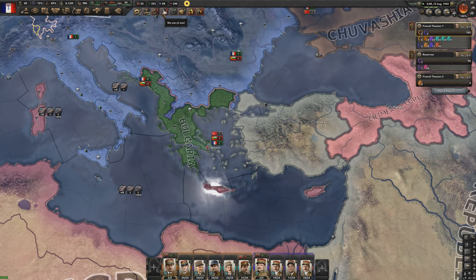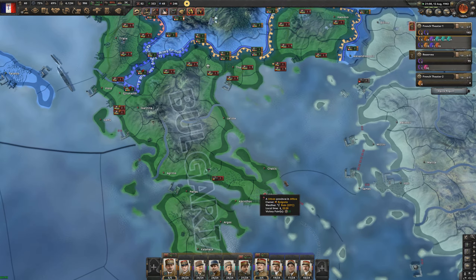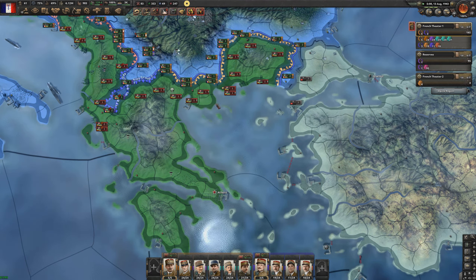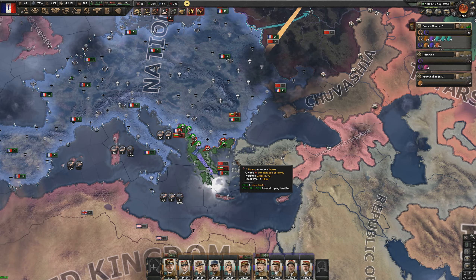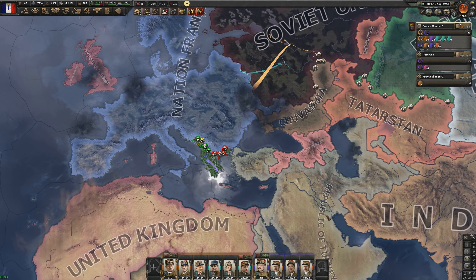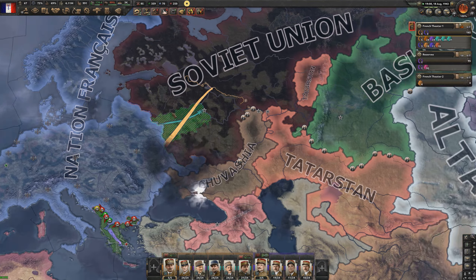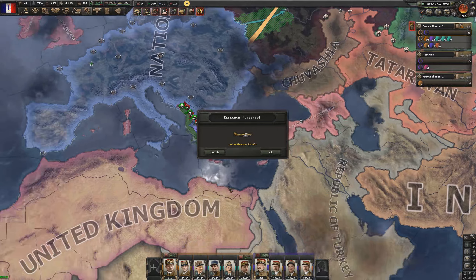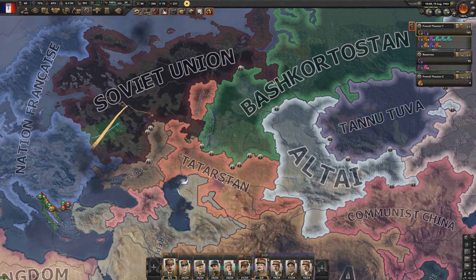The war with Bulgaria is drawing to an end — they're already at half a million casualties and near capitulation. As soon as we take Athens we'll be done. I'm curious who we'll declare war on next — probably Turkey or Chuvasia, though I thought it would be the Soviets.